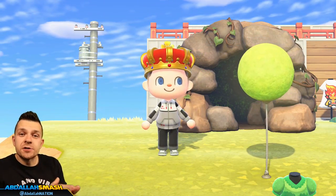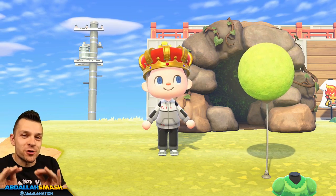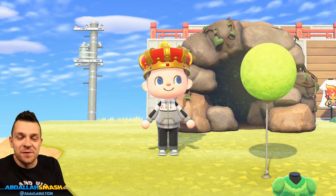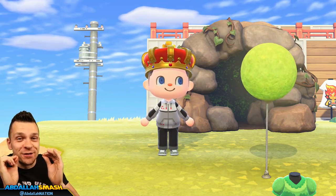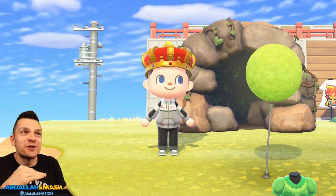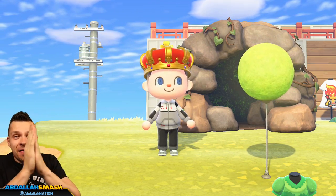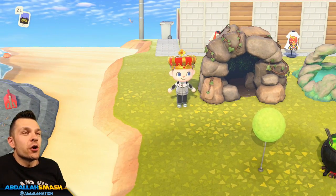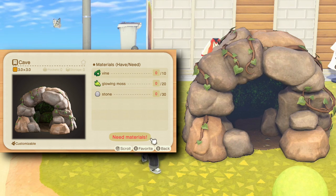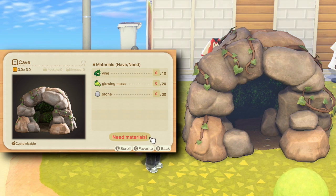Now that you know how to get the glowing moss and the DIY recipes, let's give you an item showcase of what's available in the 23 items. These items are legit, and the developers actually took the extra time to make them interactable. The very first thing is the cave — it looks pretty spooky. Unfortunately you cannot enter it, but it is pretty big and it looks awesome. You're also going to use vines for this one.